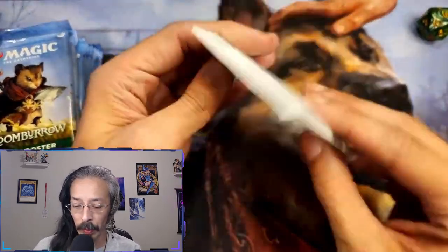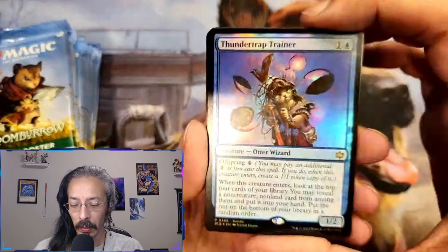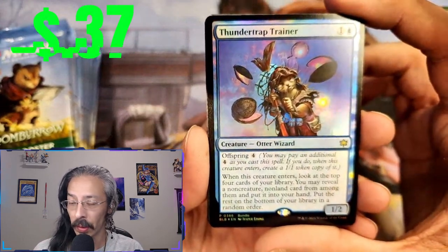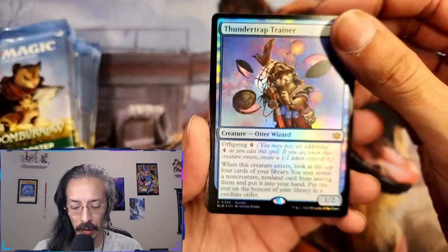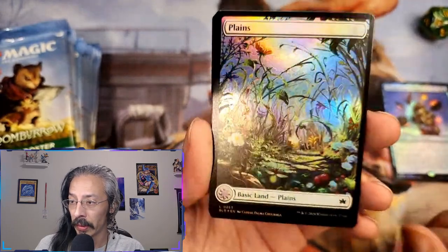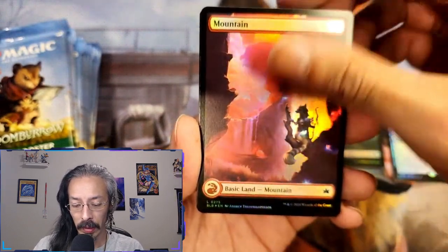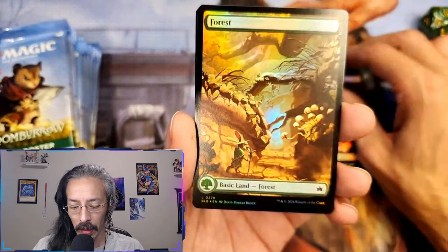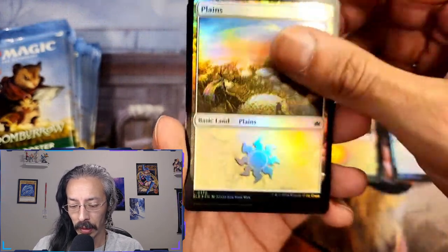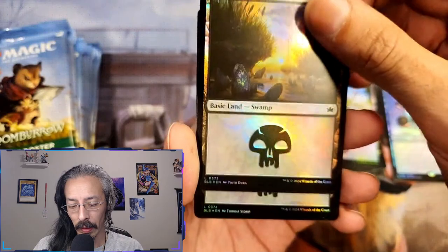What do we got in our promo pack? It's a little collector booster kind of thing — got thunder trap trainer, offspring war, otter wizard. And a nice beautiful foil plains, foil island, foil swamp, foil mountain. So we get a foil of everything — a foil forest. We just get a whole bunch of foil lands, hell yeah, that's gorgeous.